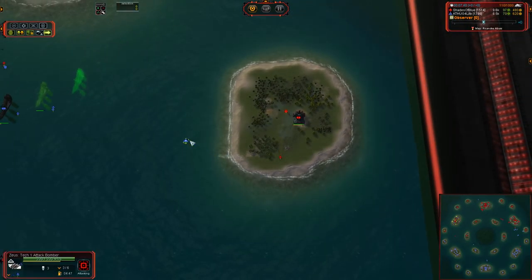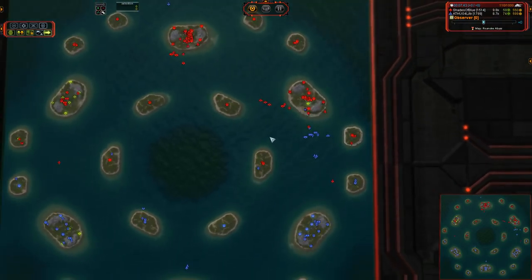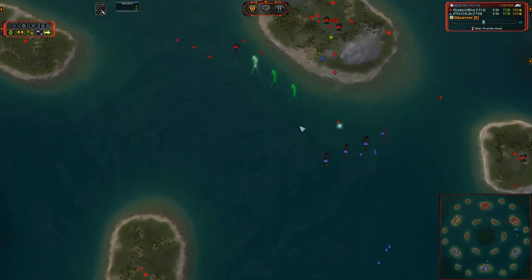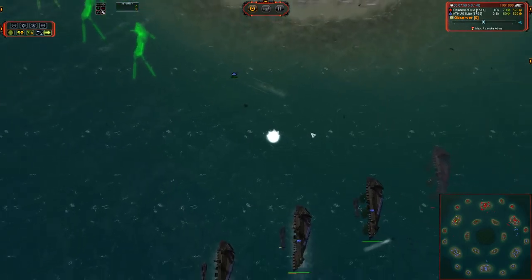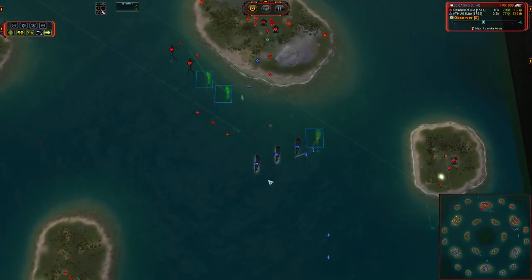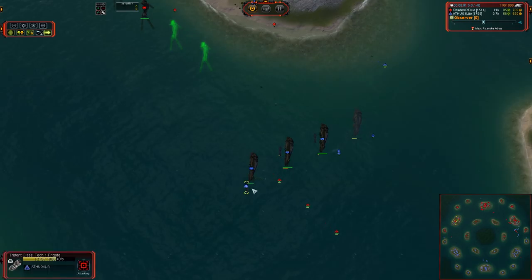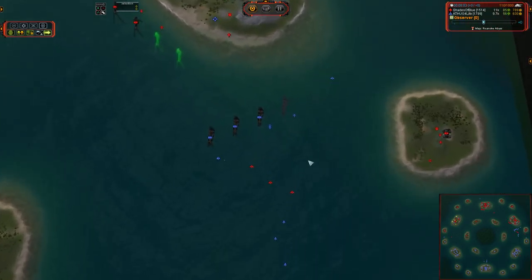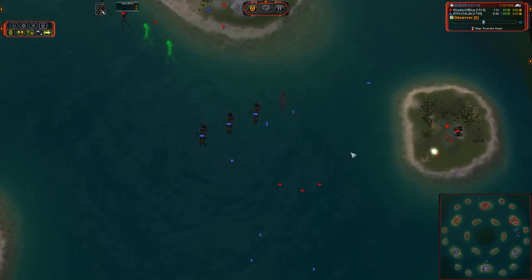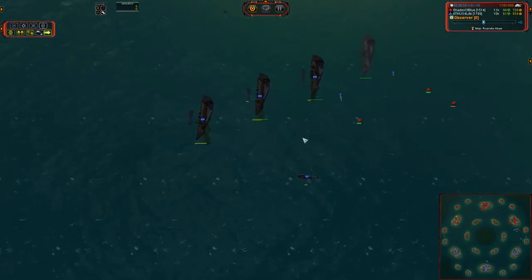Engineers being bombed out by that Bomber — of course. What else would a Bomber do? It's got three kills to its name, so worth the mass. Three T1 Bombers are coming in for Shades, and he actually reclaimed the T1 anti-air right there. Those Bombers line in on those engineers — that will put a brutal stop on plans over here for TA for Life. But he did get a frigate out, and he is going to be able to drop those Bombers, if only he would get those Interceptors on the case to help out with that.